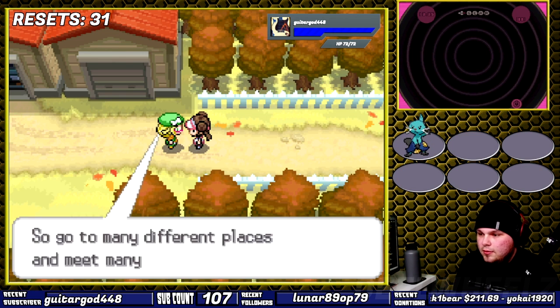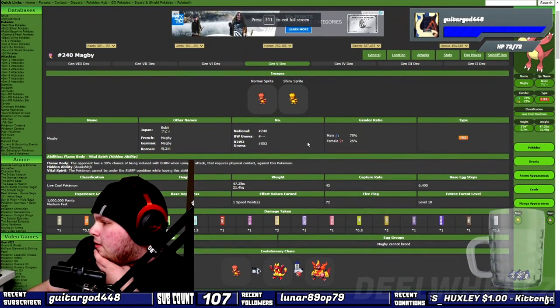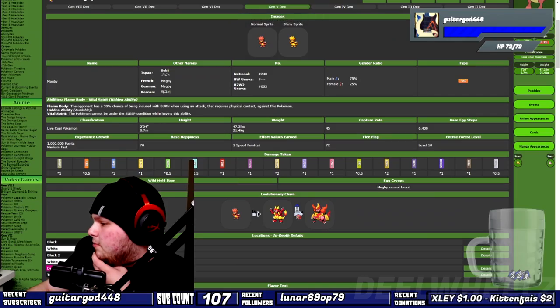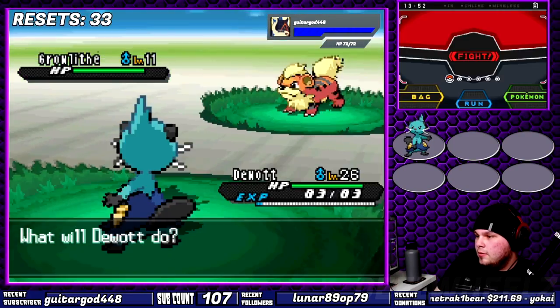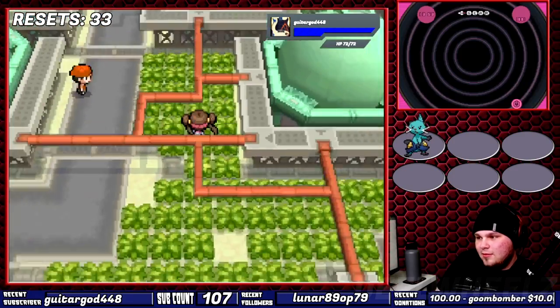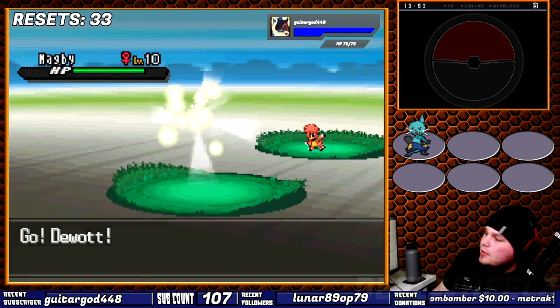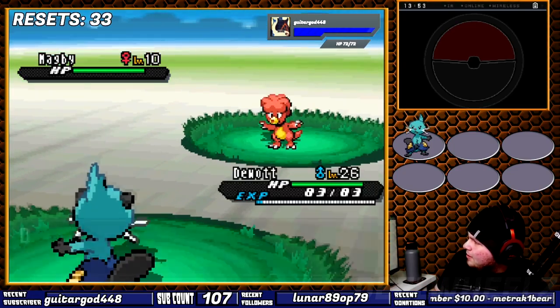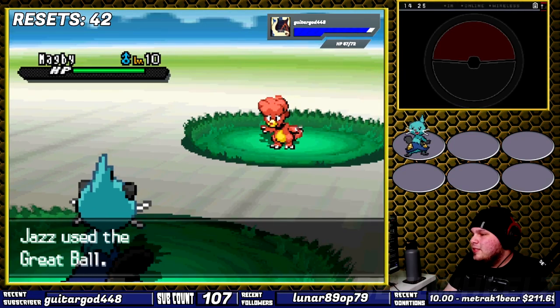There's a reason I specifically chose Black 2 instead of White 2. Down in the Virbank Complex, there's a certain fire type that spawns there, and we'd need it for this challenge. It is not the Growlithe — instead, it is Magby. I would love nothing more than to do this in White 2, where Elekid spawns in its place because Electivire is my all-time favorite Pokemon. But the versatility, at least for this run, is inferior to Magmortar.